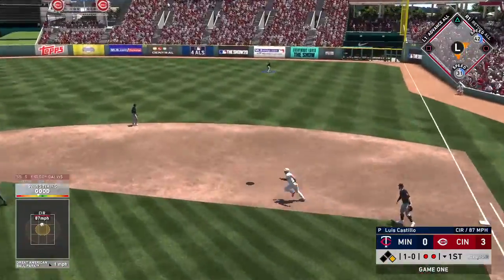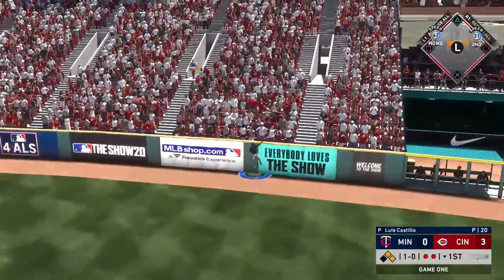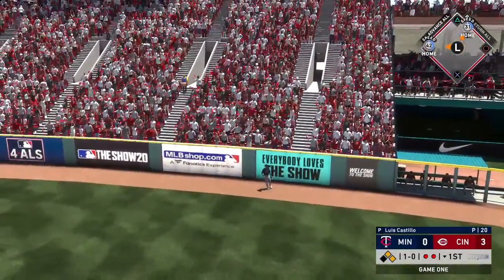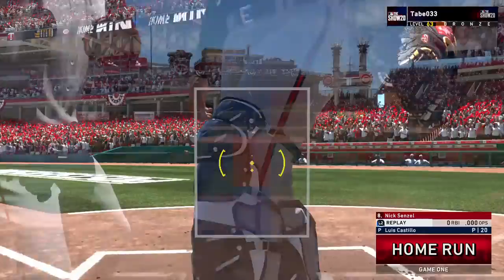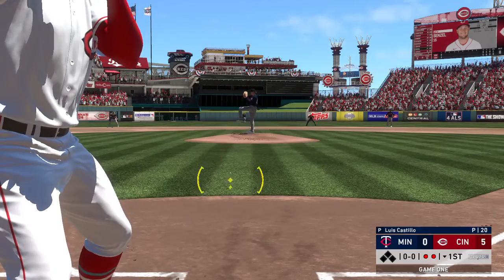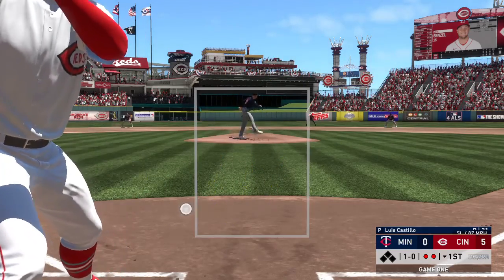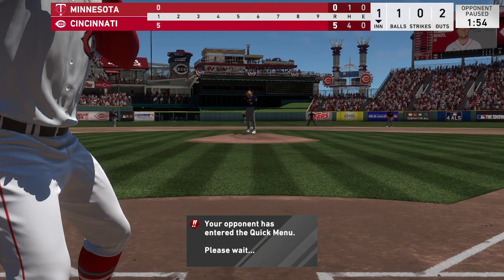He gets around on one and hits it high and deep to straight away right — racing back the right fielder, and this ball is gone! No chance to make a play on that one. At the plate Nick Senzel. He'll take a look at ball one. He definitely doesn't look himself to start this one, and this lineup needs to be...